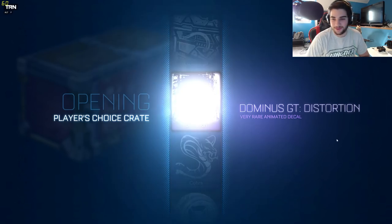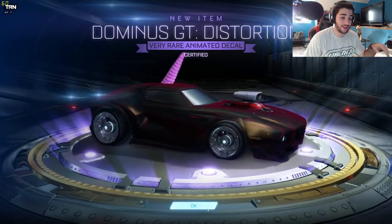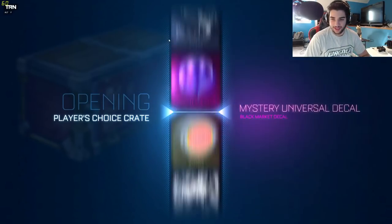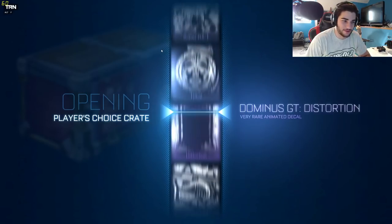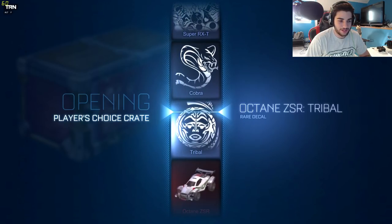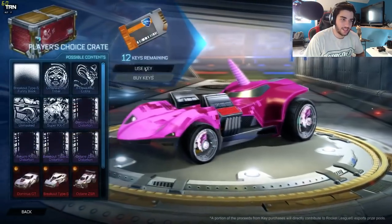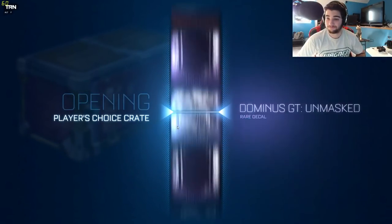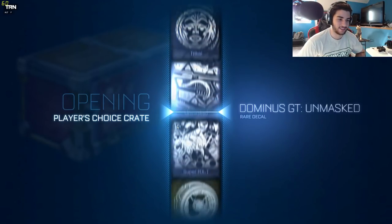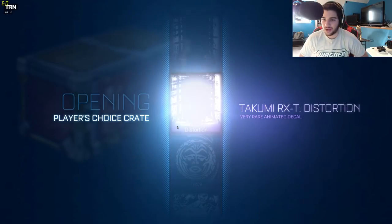That's the last distortion we needed — now we can start getting good stuff. It's certified too, we're going all fancy on it. We just started with great stuff there, and watch when we're going to get nothing. We were close to an Octane. Technically if I open the Universal I will have everything from this crate, unless the Universal is something like Hexed — I truly just don't know what the Universal is. Another distortion, which is not bad at all.